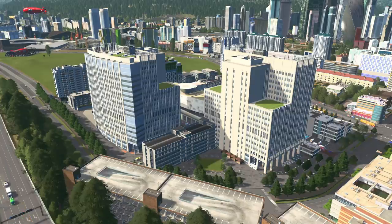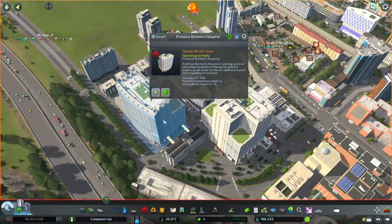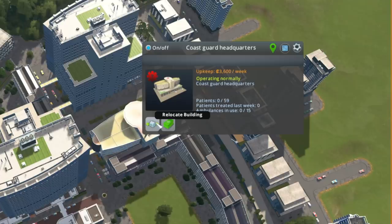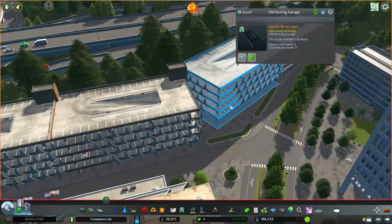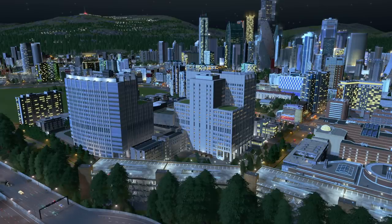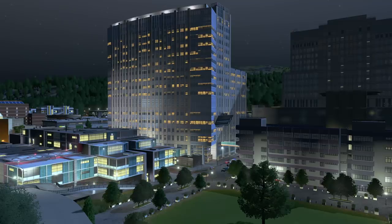I'll quickly show you some of the assets I used — the medical buildings, parking lots, and elevated pathway. The first one is the Prentice Women's Hospital. You can find all of these on the workshop — just type in the name. We also have the Patient Building, the Coast Guard Headquarters which is actually still a hospital just with a funny name, the Thai General Hospital, the University Hospital, the Old Parking Garage, and then the elevated pathway — it's in Chinese characters but it's just a pedestrian bridge. So there we have it — I hope you guys enjoyed, it looks really good and suits the area well. If you have any suggestions for the big empty spot of grass to the right, let me know, otherwise I'll fill it in with more houses. Thanks for watching and I'll catch you all next time.